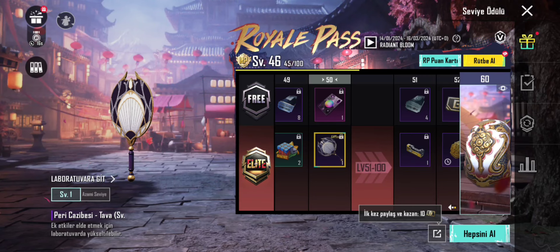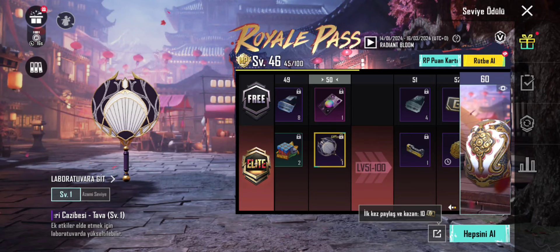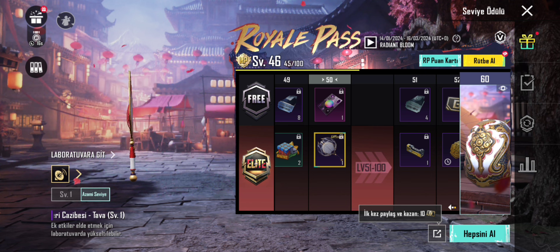50. seviye ödülü: yükseltilebilir ölüm duyurulu Tava. Tavanın ilk seviyesi bu şekilde, fullenmiş seviyesi de bu şekilde gözüküyor.